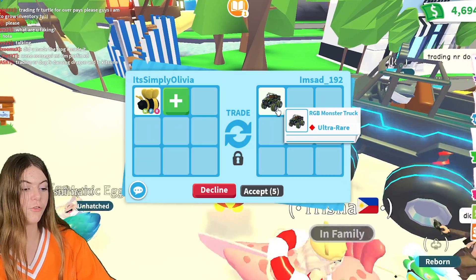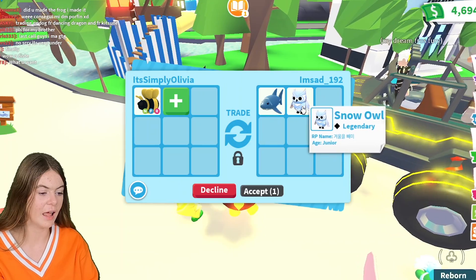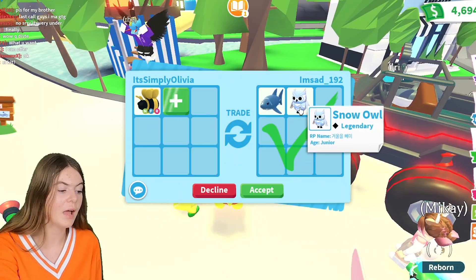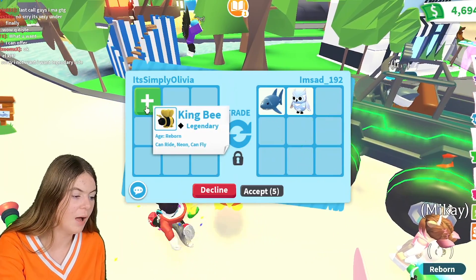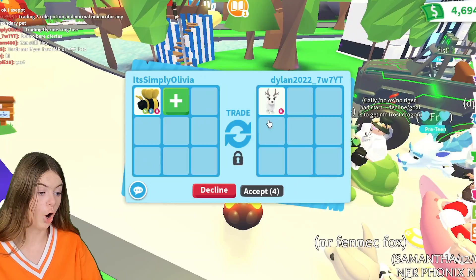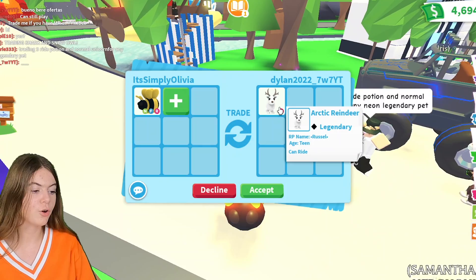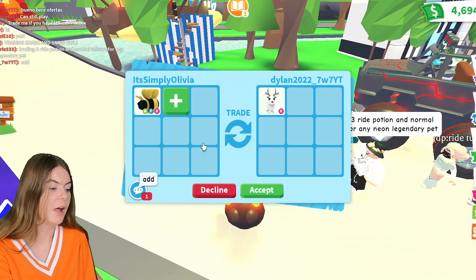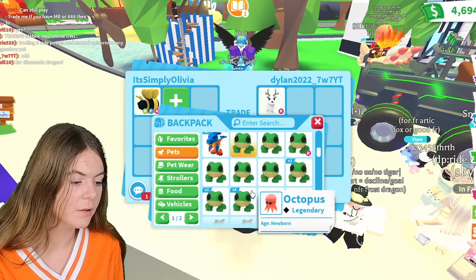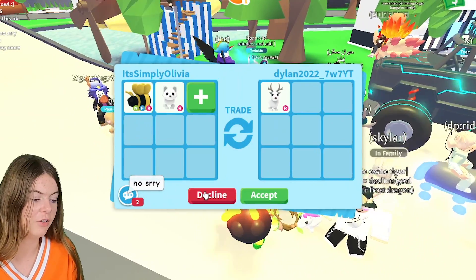The RGB monster truck this person has pulled out! They've put in a shark and a snow owl. I'm looking for snow owls at the moment. They've only added this in, but I'm actually going to change it out because I want the snow owl. Then they offered an arctic reindeer - if they do this, I will definitely accept because that's going to be a big win. They said add - what should I add? Maybe one of these arctic foxes. They said no thank you.